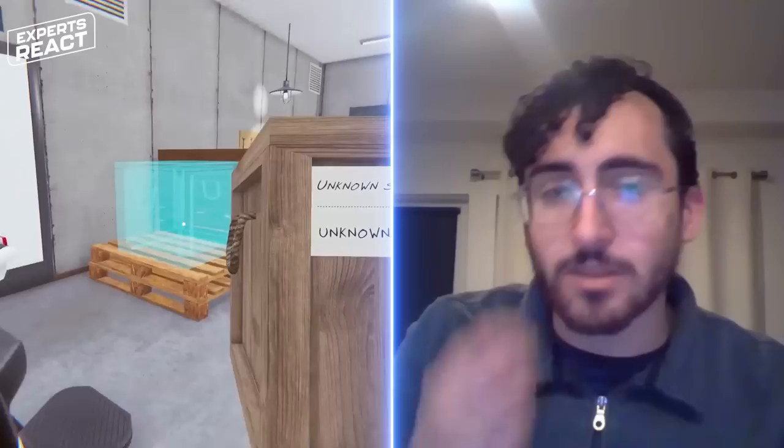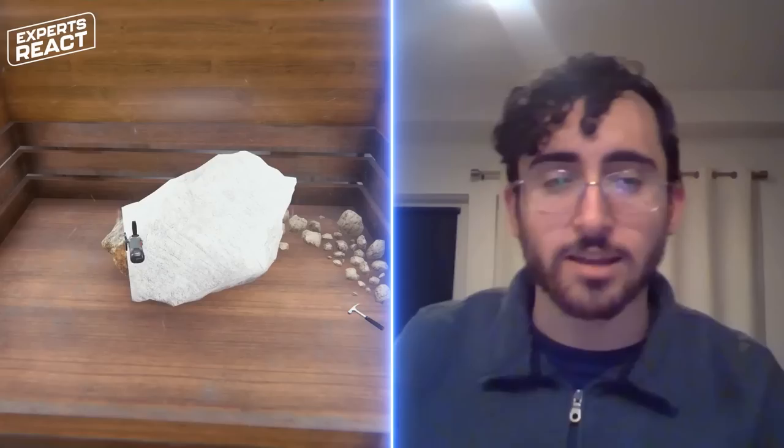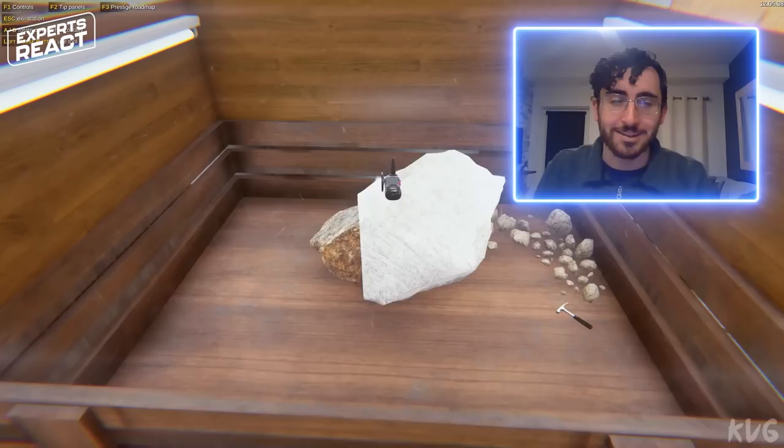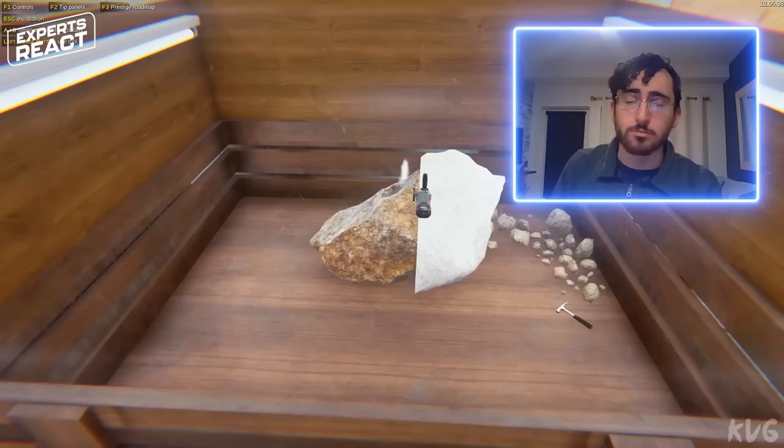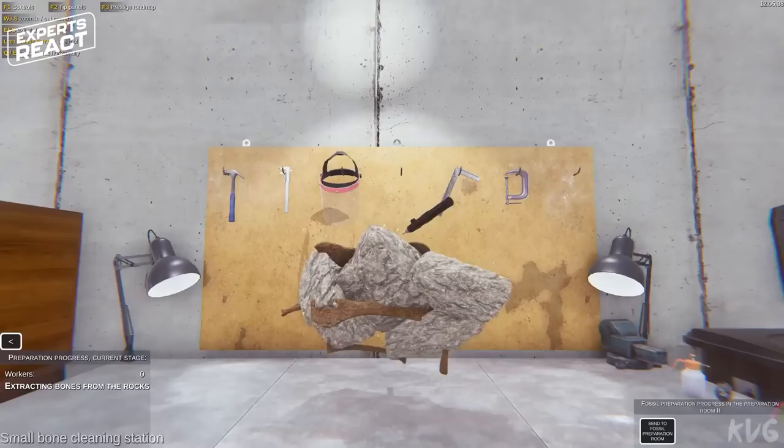Now we're back in the lab. We have fossil material that hasn't been identified yet because it hasn't been prepared. We're moving a plaster jacket out of the crate and then using a rotary tool to cut through the plaster jacket — this is called opening or cracking the jacket. It's always a really exciting time because sometimes you find unexpected things in there. Fossil preparators are some of the most important people in paleontology. They do all of this fine work for fossil preparation and conservation, including opening the jackets, removing fossils from the rock, and building specialized housings to keep them safe in collections.